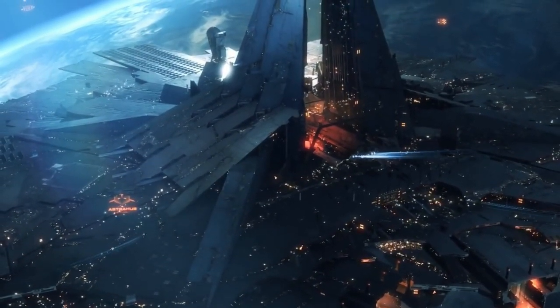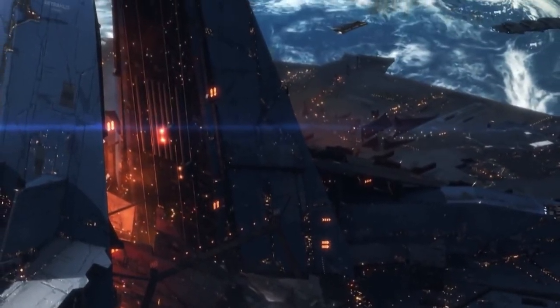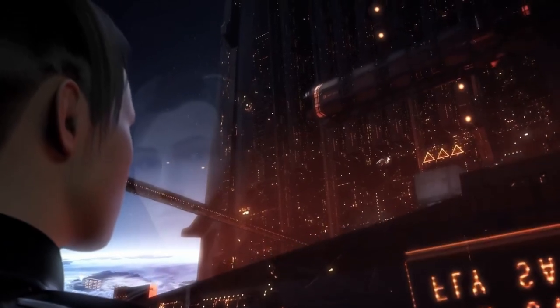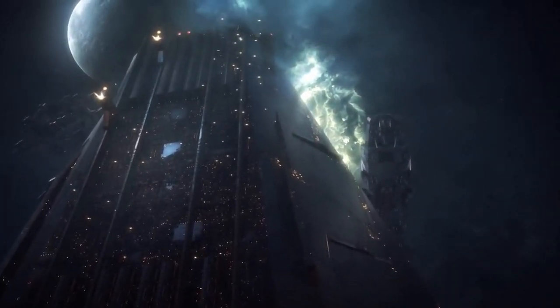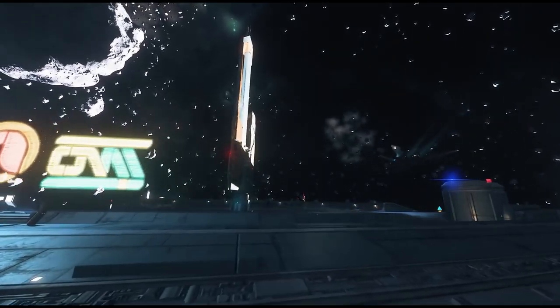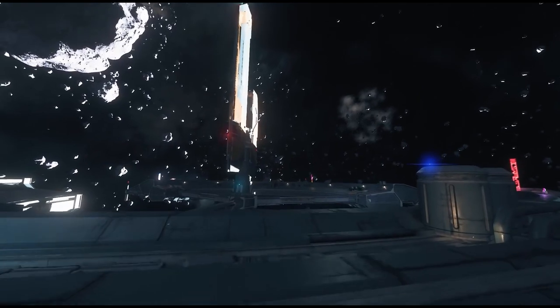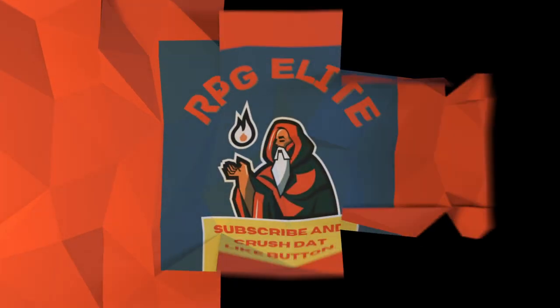The average cost is 100 credits to land and remain at a starport for six days. If you stay longer than six days, the cost goes up to 100 credits per day. Depending on the port, the fee may be higher or lower — and sometimes, depending on the situation, it's eliminated altogether.